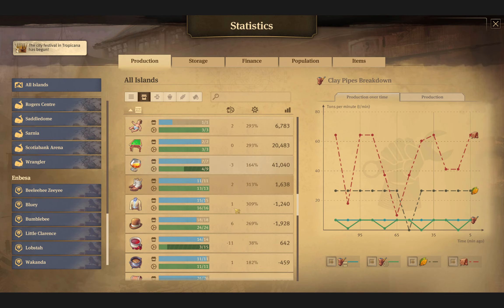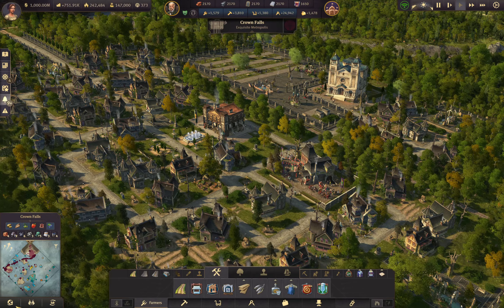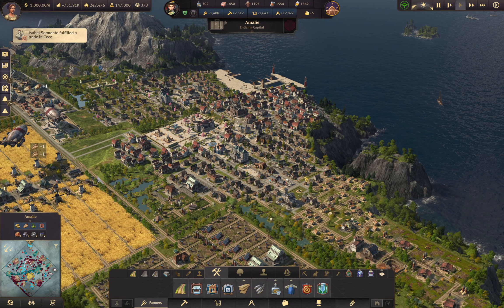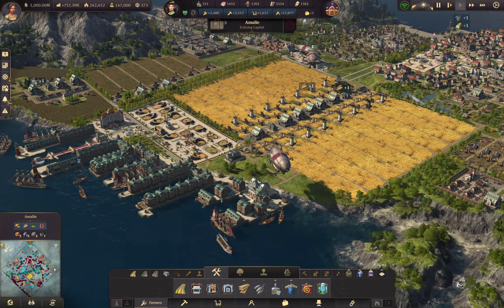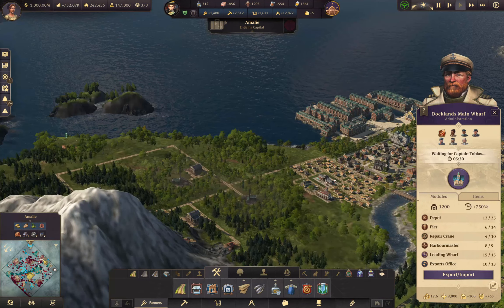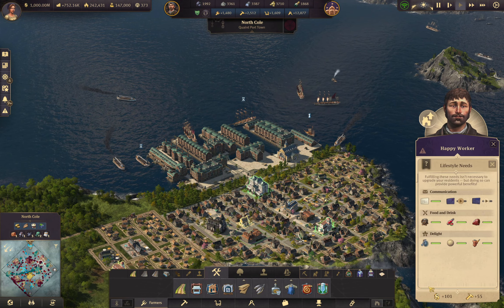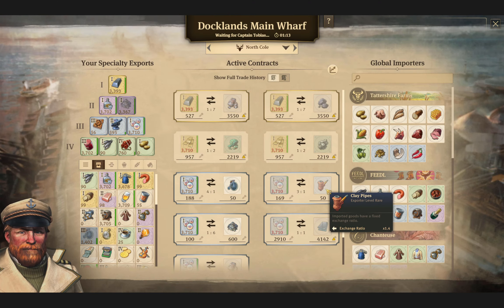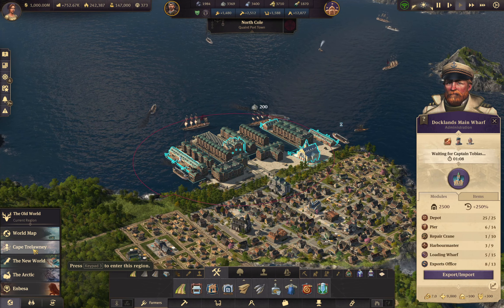'The people celebrate your clay pipes' — just one more time. Let's make sure the Old World is good. Clay pipes — I think Docklands was handling them. It was North Coal up here, that's right. Yeah, this Docklands was doing it. Old World is taking care of itself — I would like Imbesa to take care of the Cape.